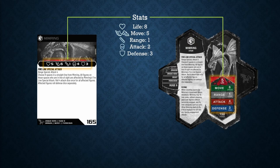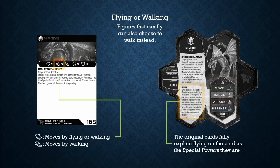Each figure has a certain amount of points for life, which reaches zero and then your figure dies. It has movement points, which is the amount of spaces that you can move in one action. It has a range value, which is the amount of distance away that you can attack. It has an attack value, which is the amount of attack dice you can roll in an attack, and defense, which is the amount of defense dice that you can roll to defend. My cards have a different symbol for figures that can fly — they have a wing — versus figures that cannot fly, who have a shoe. This is a shorthand for the flying special power, which will be discussed in more detail later.